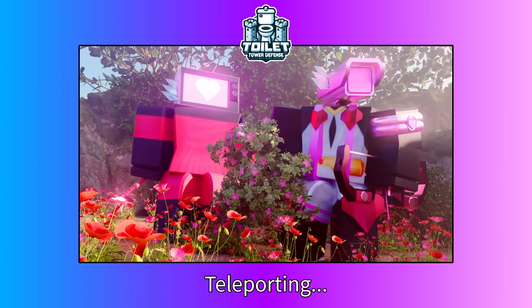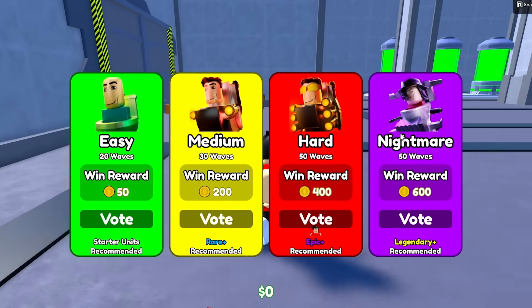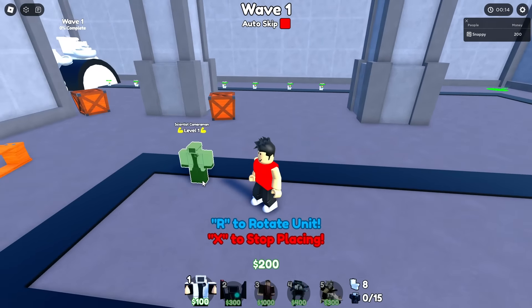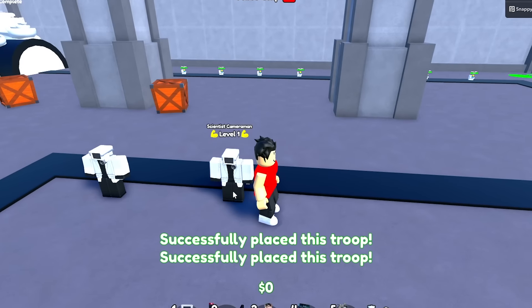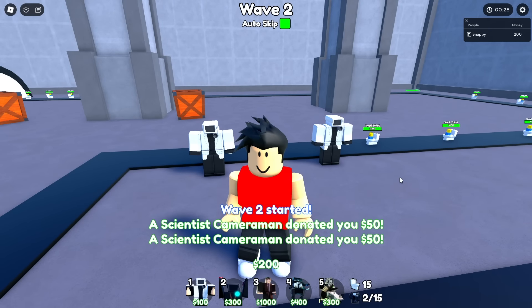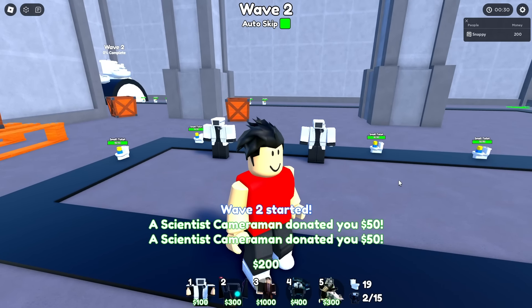We're just gonna go into Cameraman HQ and do hard mode because I think nightmare didn't exist at the time. We're gonna start by placing two scientists to act as stun and blocking units. I'm just gonna auto-skip these first couple rounds, although wait — I need to place something, I don't have enough.